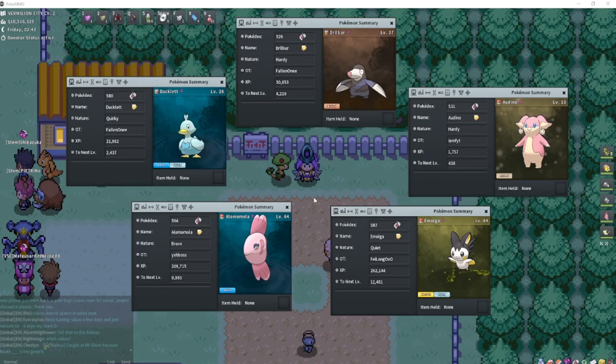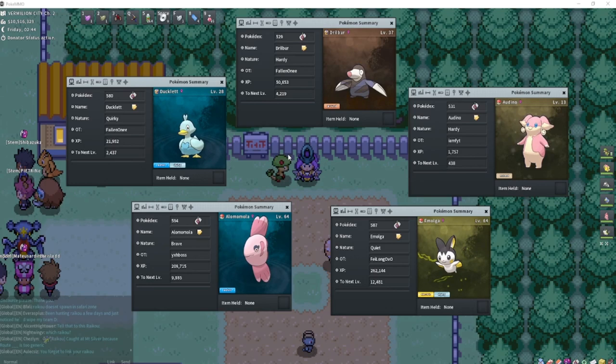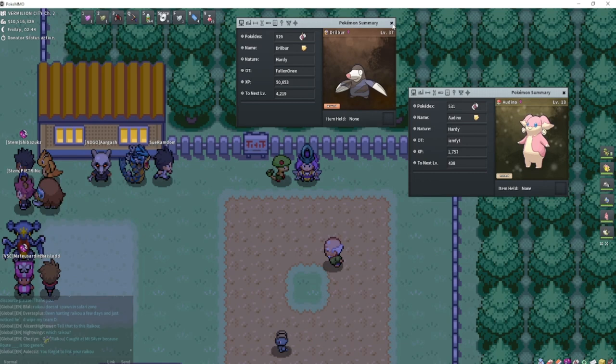These are the five Pokémon that can only be obtained through Phenos: Drilbur, Odino, Emogul, Almanola, and Ducklett. You can only find Phenos in Yanova, so that's where you'll find them every single time.